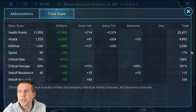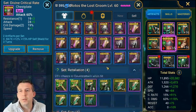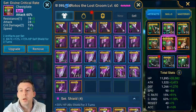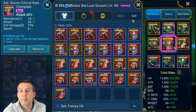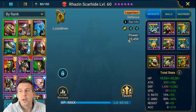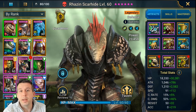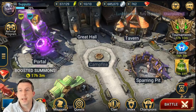Rotas could do with a bit more crit damage — maybe another 30–40%. Next steps would be to find some crit damage gear to improve those pieces. We're bringing Valk in for shields, Razen to drop turn meter and be annoying, and then Killian or Septimus depending on who we're up against. We're actually really close to Platinum here, so this setup is already strong.